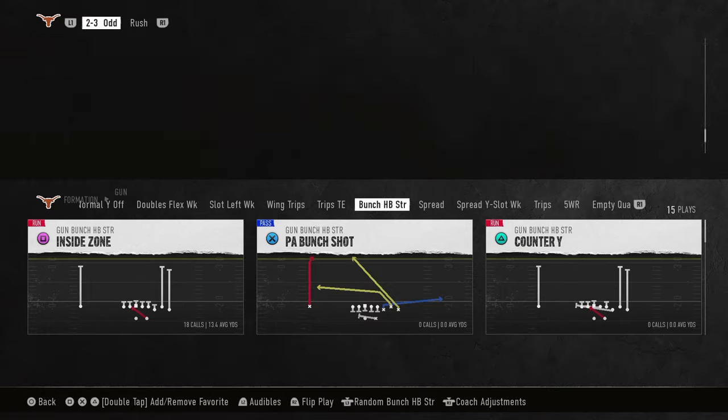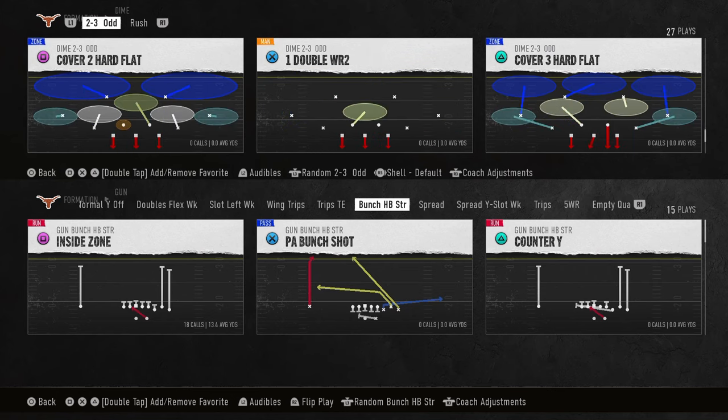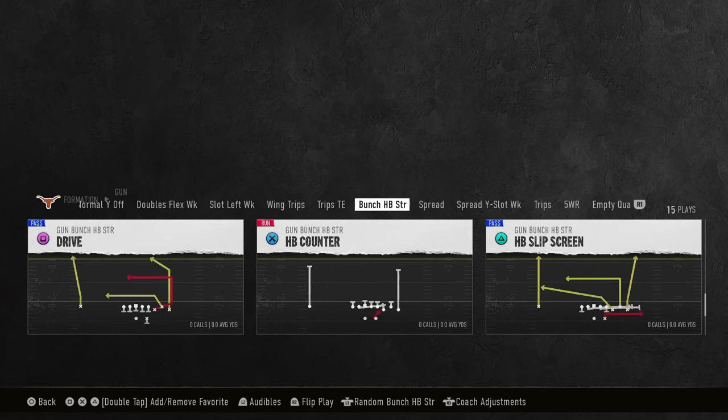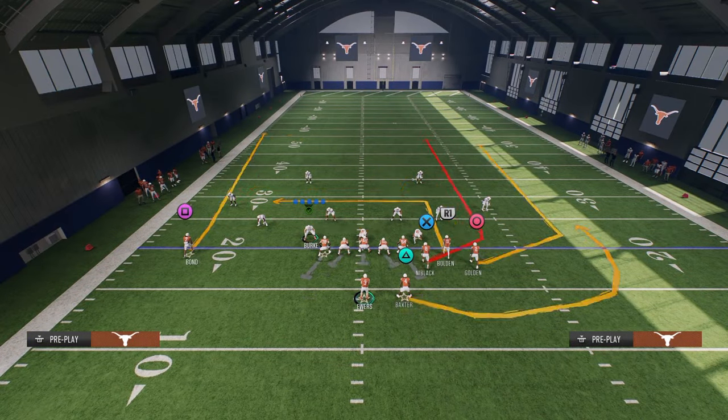What we're going to be doing here is we're going to be bombing cover three over the top four-one by score. This also has potential to bomb cover four, and it can do some cool stuff against cover two. The play we're going to be taking a look at is the play Drive — I think this is by far the best play in the game. The setup is we're going to streak the slot receiver and drag the solo receiver.